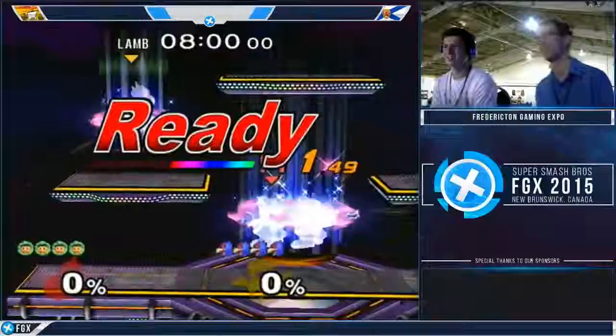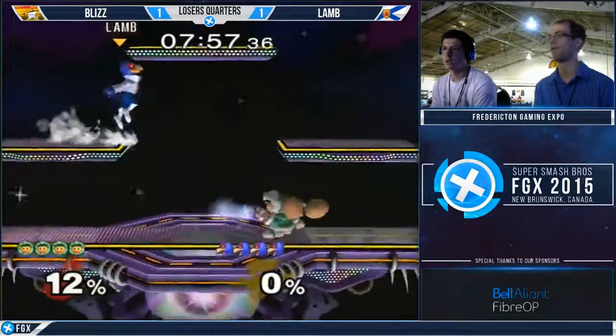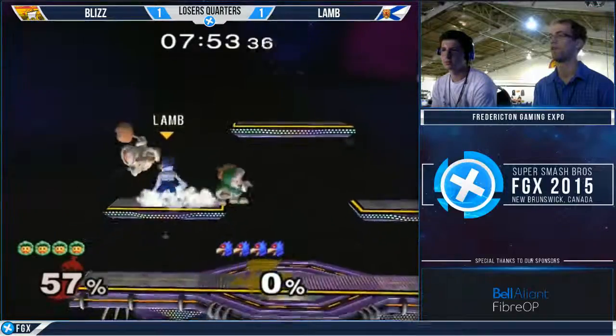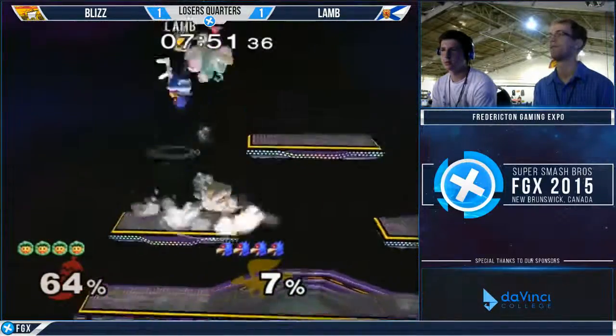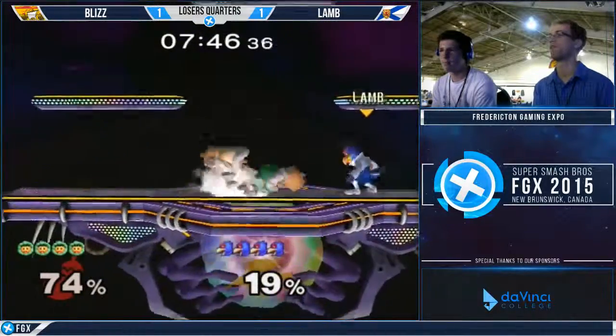They should do an Ice Climbers ditto, I think. They're staying and going to Battlefield. Which Dustin likes, as said earlier — I think it's definitely a stage that he likes, and probably also the correct pick. It gives him platforms to work from while still giving him a lot of horizontal space. And he can't go back to Dreamland, so it's the second best thing to do.